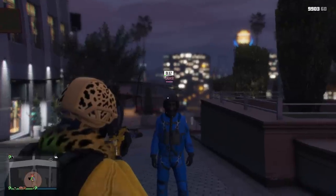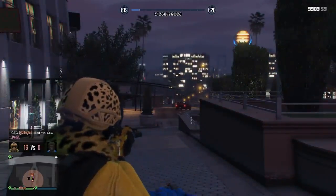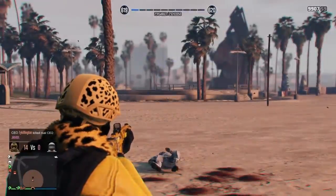These helmets you would think would give you cover but they don't — one shot, you're dead, right in the face. First up, the flight suit helmets. This kind of surprised me honestly — one shot to the dome, you're dead. Next one is a brand new helmet, it's the heavy police riot helmet. It looks like it would give you cover but it does not. One shot and you're dead.